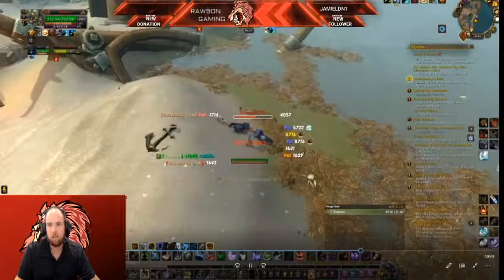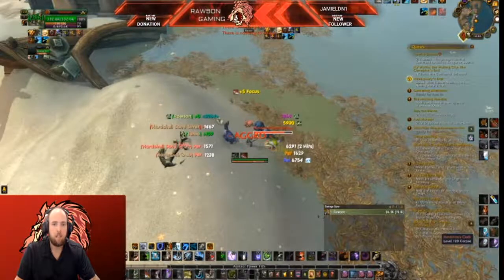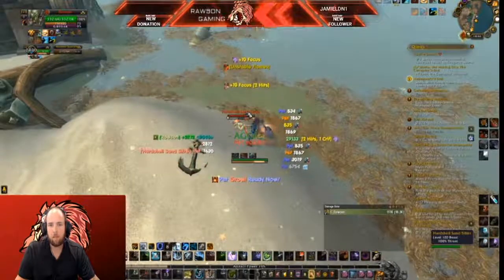There are salvages along the beach near Nazagel — that's where the quest takes you to go. To find these little wreckages down there, you'll have to keep looting them until you get the necklace.